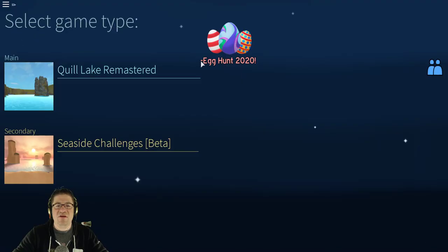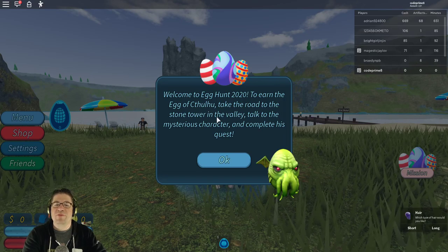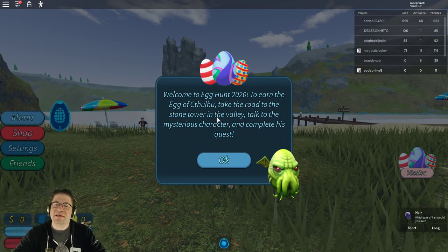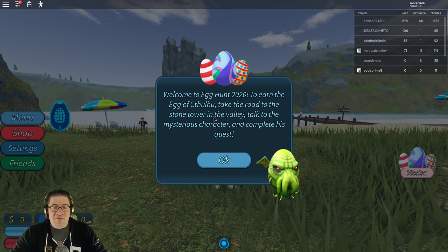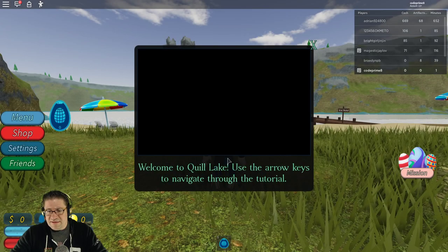When we first jump into the game, we get a Minus Egg Hunt 2020, but it doesn't seem logical — I think that's the one we have to go through. When you first jump into the game, it says: Welcome to the Egg Hunt 2020. To earn the egg Chachula, take the road to the stone tower in the valley. Talk to the mysterious character and complete the quest. Hit OK.